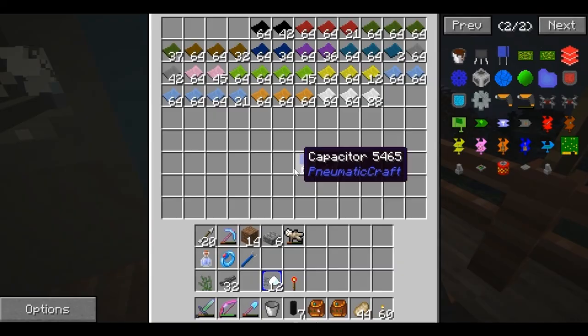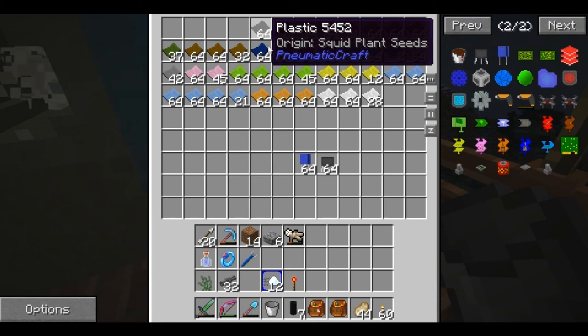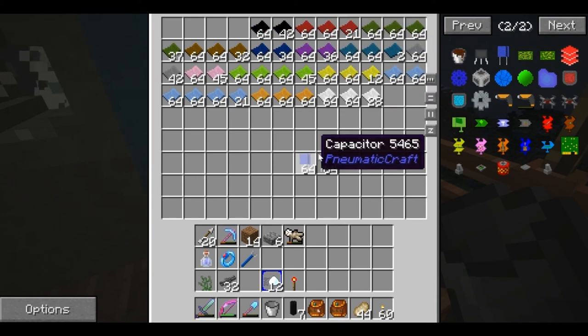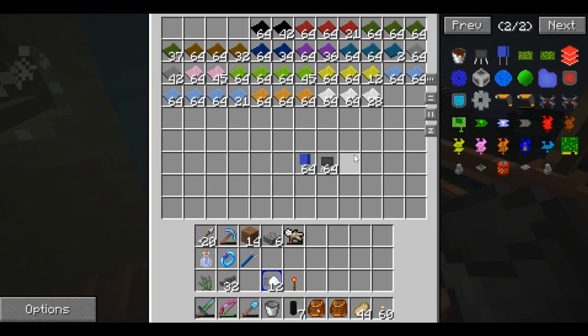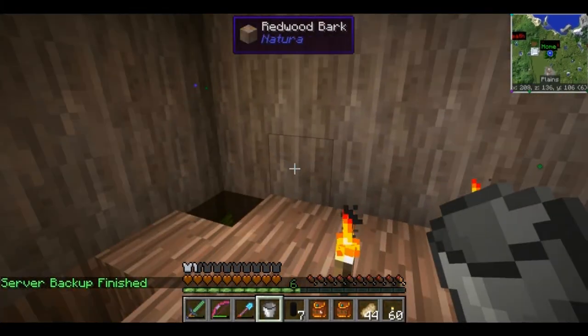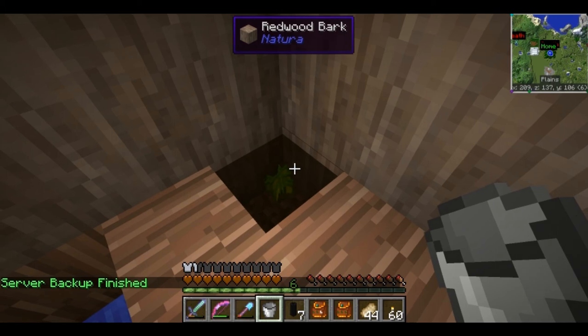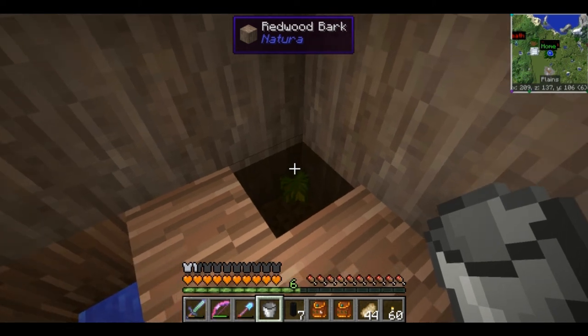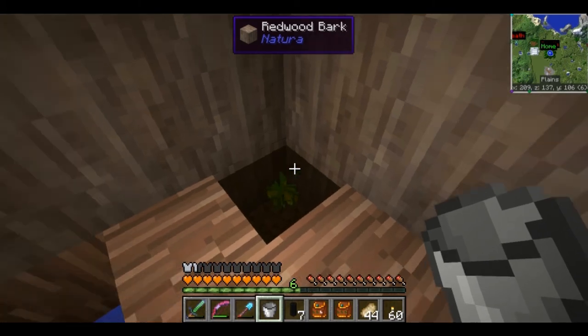Now that we have those ready, we're ready to make some other things. Really the biggest thing is to let these continue to do their thing. We're gonna let these finish etching and we'll be back in just a minute. Actually, before I go - I did make some more pneumatic cylinders off camera. These were really annoying to make, and I figured I'd let you guys know. It required quite a bit of stuff to make and I know I'm going to need them.